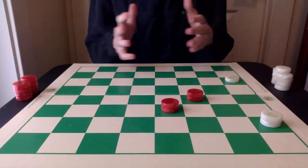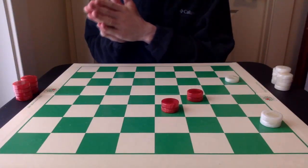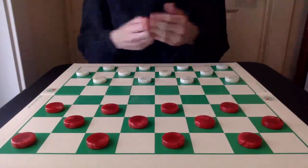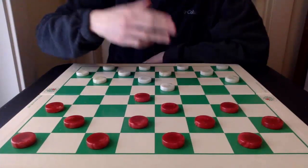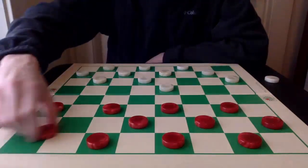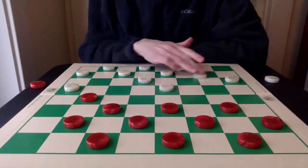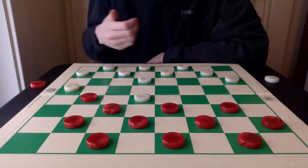Before getting into first position, I want to talk about an opening that was featured in my recent live stream — this line in the single corner. So you have 11-15, 22-18, forming the single corner opening. Then 8-11, 29-25, 4-8, 24-20 — all very standard play. Then the 12-16 move. Typical published play gives 26-22 as the main line; 25-22 can also be played. But the line brought up by Gary from the live stream discussed this 18-15 gambit line.